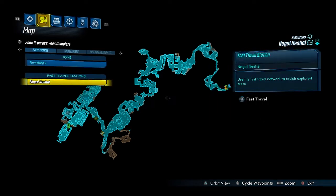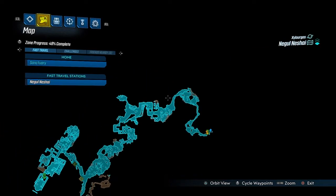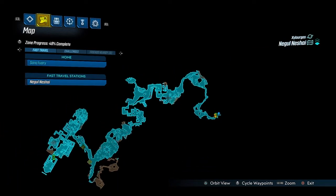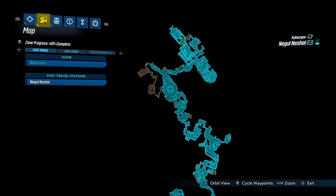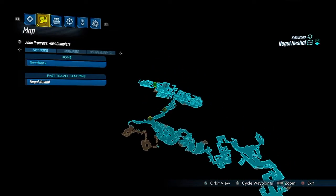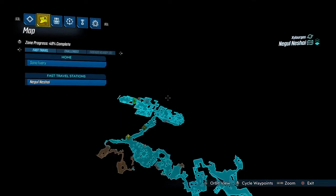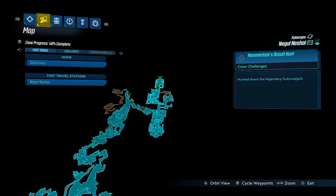Here, you only have one fast travel station and it's going to be quite a bit of a trek. So from that starting location, you're going to make your way all the way over here — it's pretty much all the way at the end of the map. Go up and up until you get all the way to right here. That's right: the Crew Challenge, Hammerlock Occult Hunt — hunt down the legendary Kua Jack. So that's what we're going to do. Let's go.